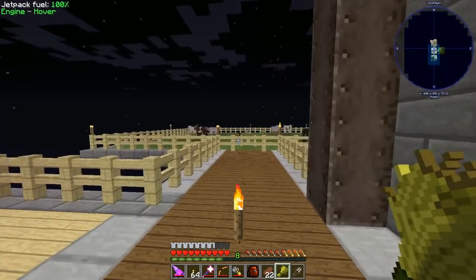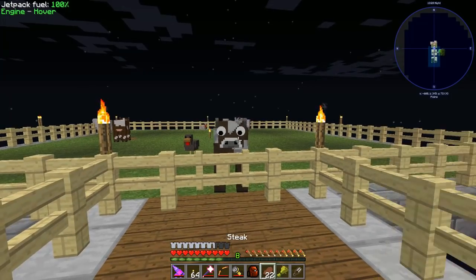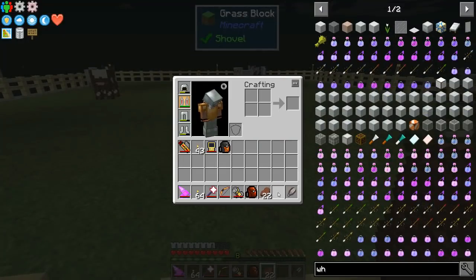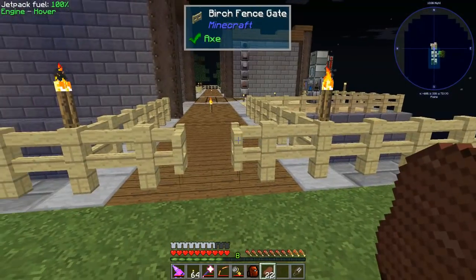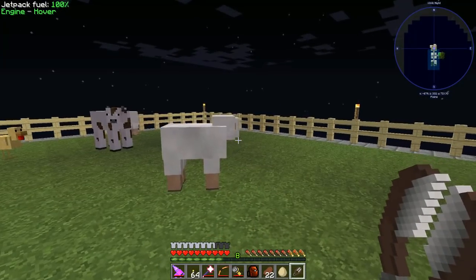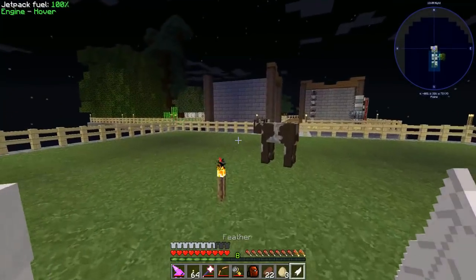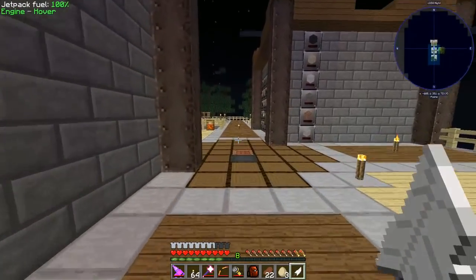I made the mobs a little bit more aggressive. If you notice, this cow really wants this wheat. If I scroll off it, the cow still really wants that wheat, and if I get too close - wheat's gone. The mobs now steal from you. So sheep, how do you feel about some shears? Oh no, you stole my shears!